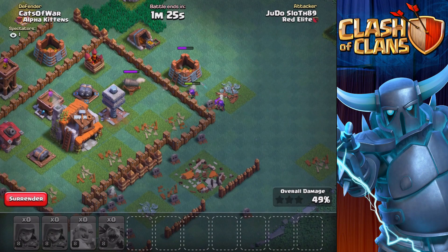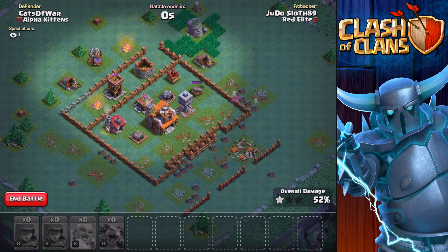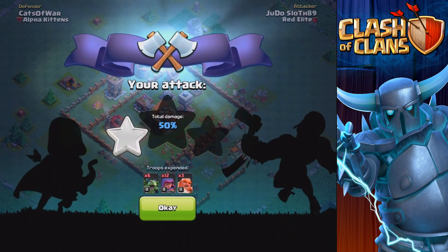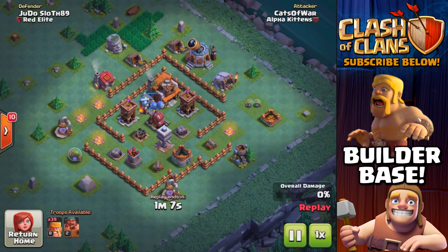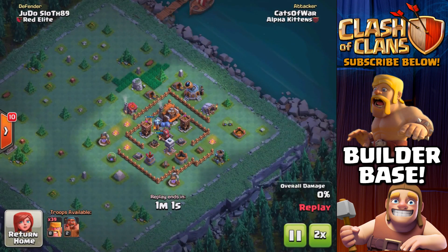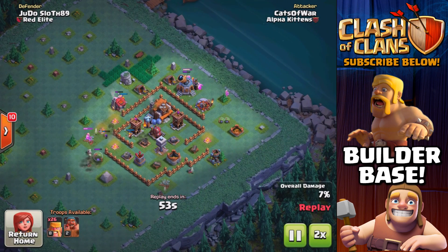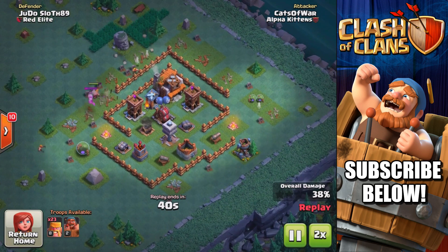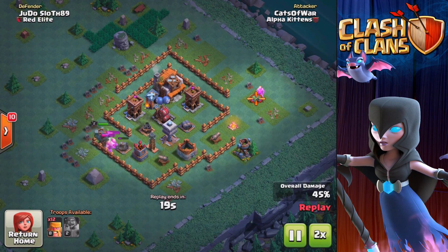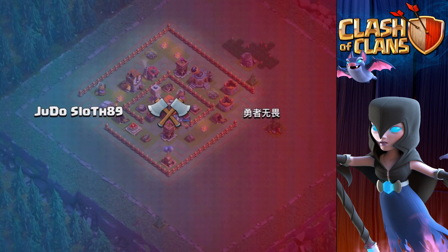The giants are definitely going down — I feel like we just needed that extra set of giants. We're gonna get the one-star here but it doesn't look like we're going to have enough force to take the builders hall. So unfortunately it's a low percentage one-star, only 52%. What we definitely need is the battle machine. This guy did have the battle machine — 66% all barbarians — and once you get to Builder Hall 5, you can use the battle machine as a bit of a kill squad to distract the multi-mortar and take down defenses.